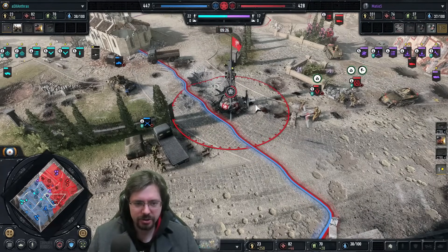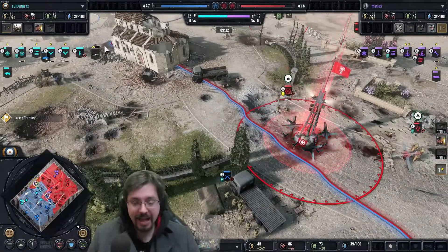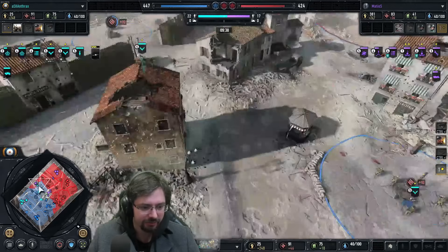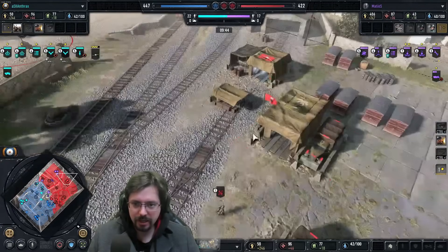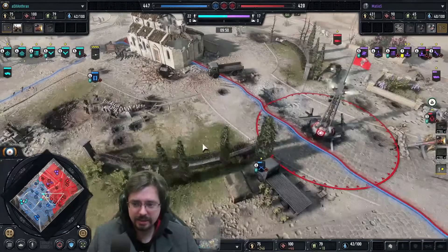Greyhound is such a good unit. The Jägers are pushing forward — if they get in the house over here they can really zone out this Greyhound. It won't be able to do anything in the centre. He's going for a Marder — yeah, it makes sense. He needs to try and counter the Greyhound because the Jägers aren't just going to cut it — the Greyhound can move around a lot faster.